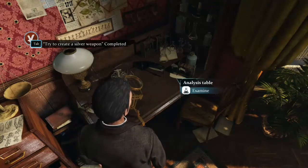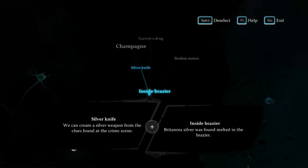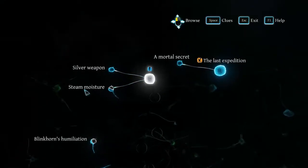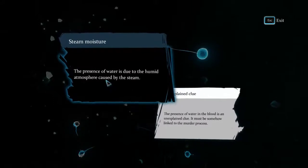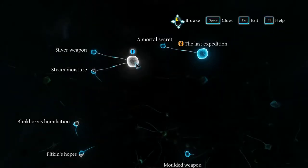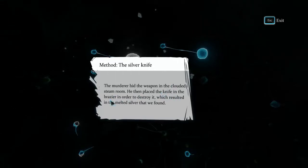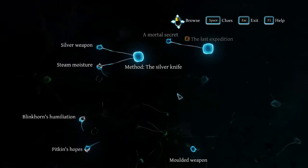That thing is not sharp right now. Silver knife and inside brazier — silver weapon. The silver weapon was used and then destroyed in the brazier after the crime. Steam moisture, or unexplained clue? No. Unexplained clue? Or steam moisture. Method — the silver knife. The murderer hid the weapon in the cloud at the steam room, then placed the knife in the brazier in order to destroy it, which resulted in the melted silver that we found. Makes sense.